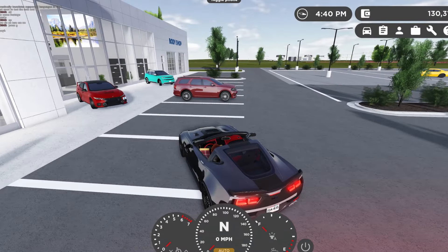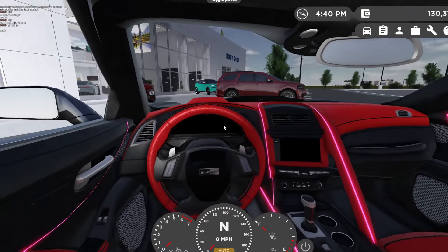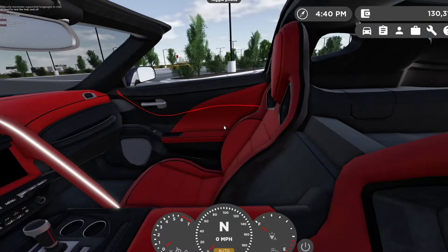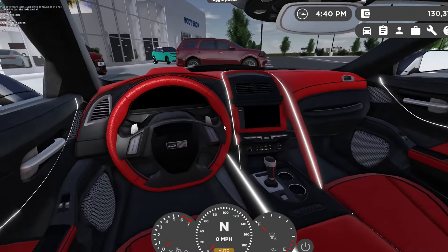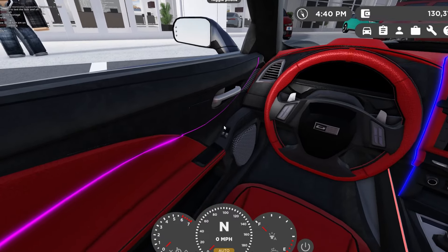Probably one of my favorite touches for a vehicle ever in Greenville — if you hit G in the C7 Corvette, you can change the LEDs inside the vehicle. These have so much detail put into them; absolutely amazing job to the developers who made this vehicle.